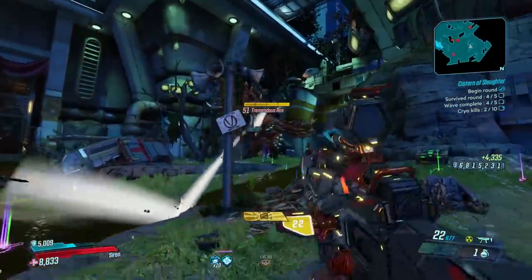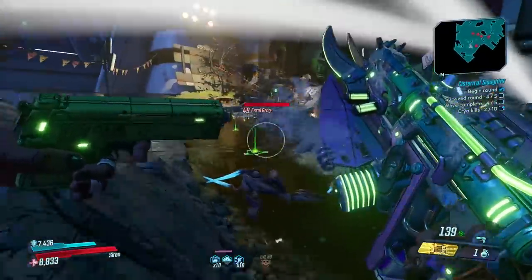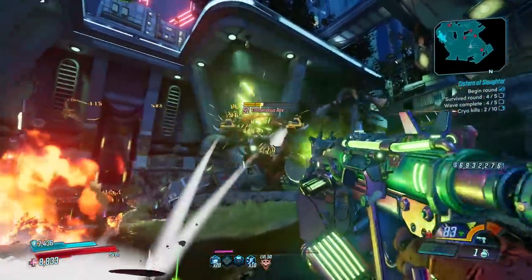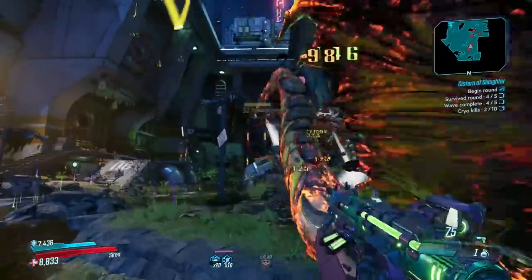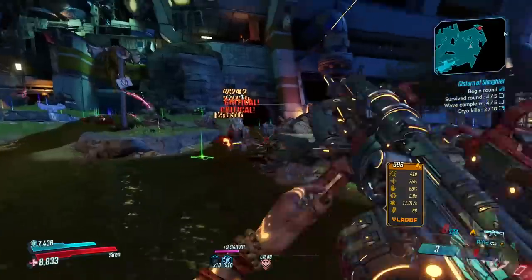The final boss for the Cistern is the Tremendous Rex. This guy has only armor, so you'll want to use corrosive to melt through it. He shoots a bunch of rock projectiles, so practice your side-strafing to avoid them — that's essentially how you avoid damage in Borderlands anyway. Pretty much rely on things you've learned throughout your playthrough to down this guy. He's pretty easy.